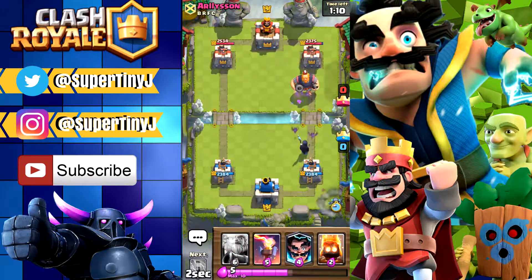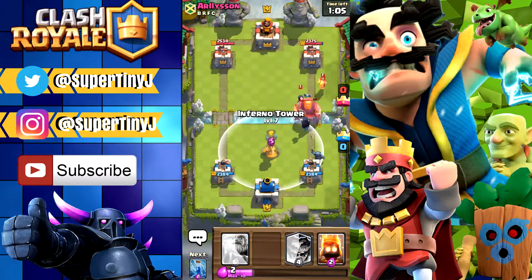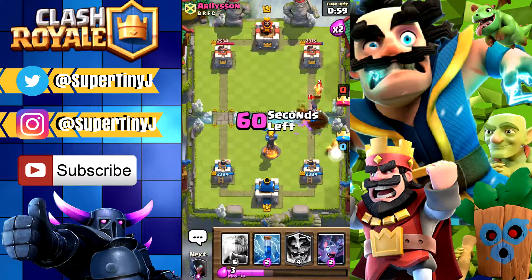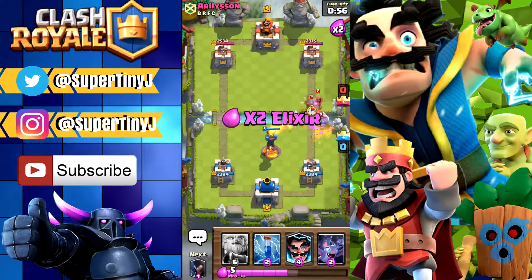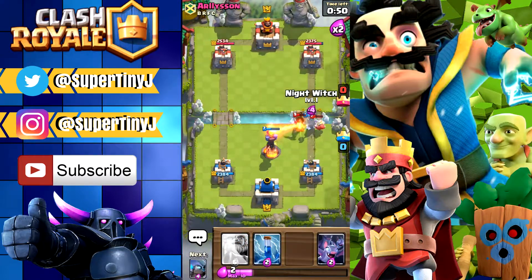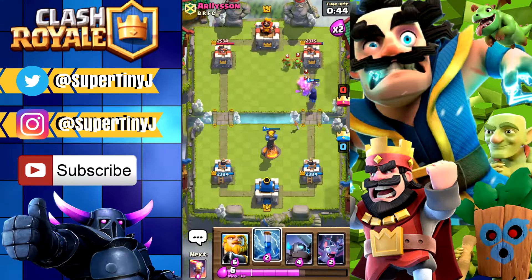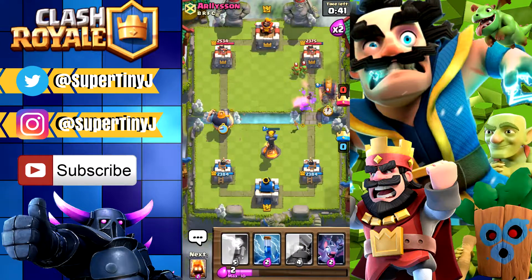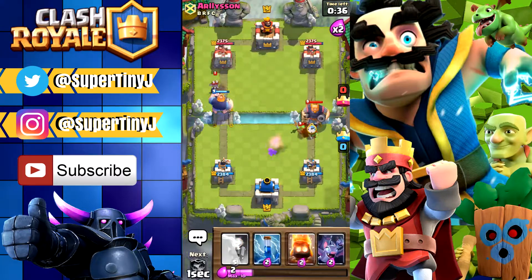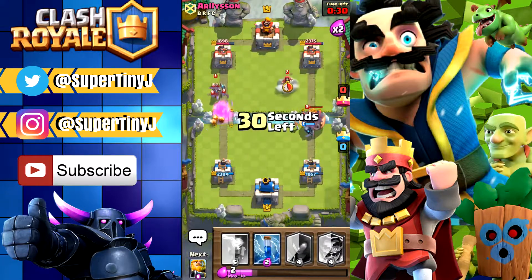Let's put this down over here — we should probably put down some fire spirits. Our fire spirits are doing a crazy job. Why not go ahead and put this down right here? I'm putting down the Night Witch as well, and if only we had six elixir so we could put down our Royal Giant. So I'm just putting down my Royal Giant on this side. We should be fine — I'm gonna go ahead and put the Mini Pekka so we can smack down everything. Fire spirits to try to back up my Royal Giant.